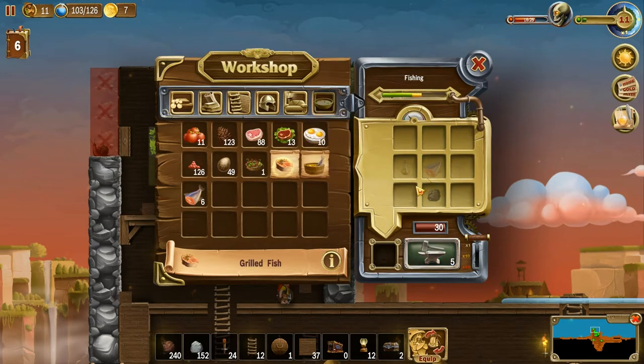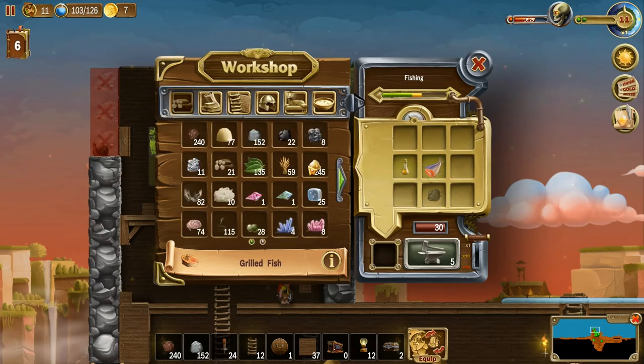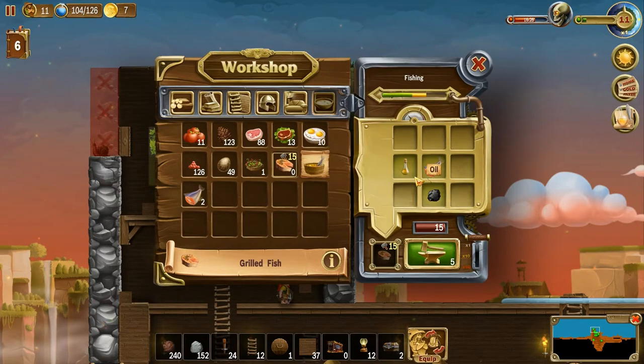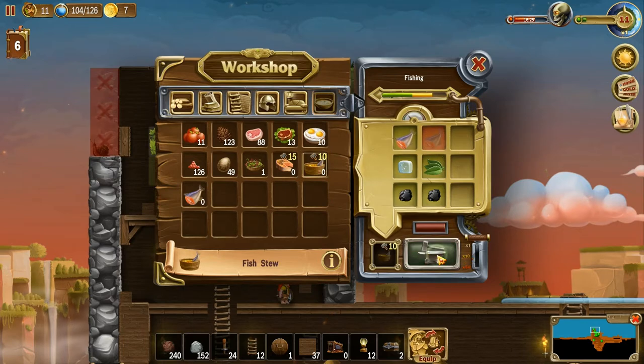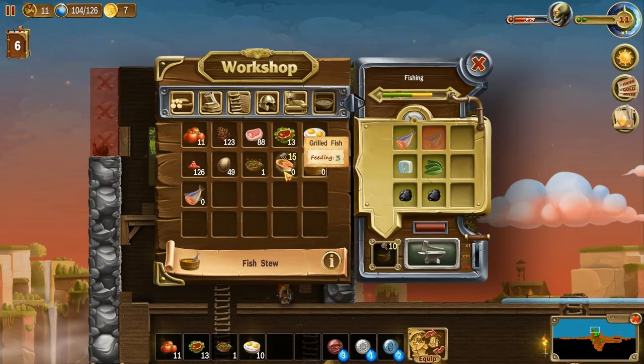Let's go back to fish. Grilled fish — we'll make one of those. Oil is in the second tab, coal is in the first tab. I'll make a couple. We had six fish so I'll click three times. What about fish stew? That takes a leaf, water, a couple of coals, and two fish. There's some new food varieties. Feeding of three versus feeding of two — ultimately I'll just use grilled meat and grilled fish to get the job done faster.